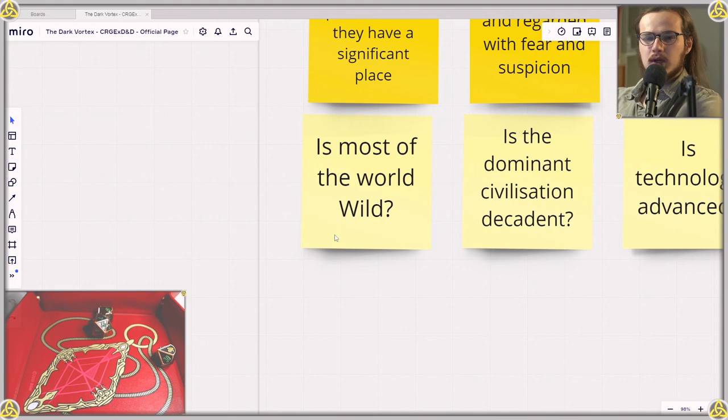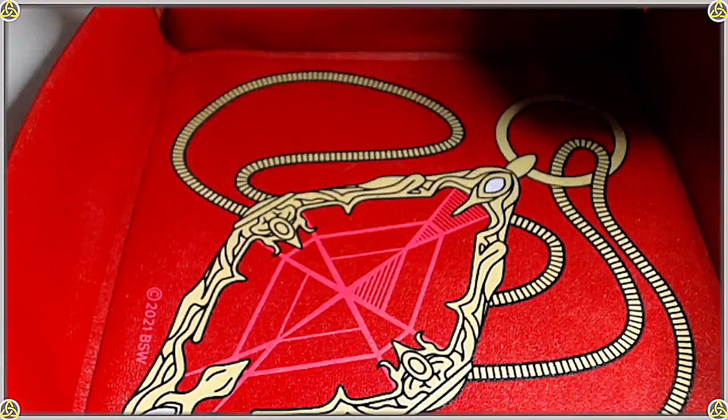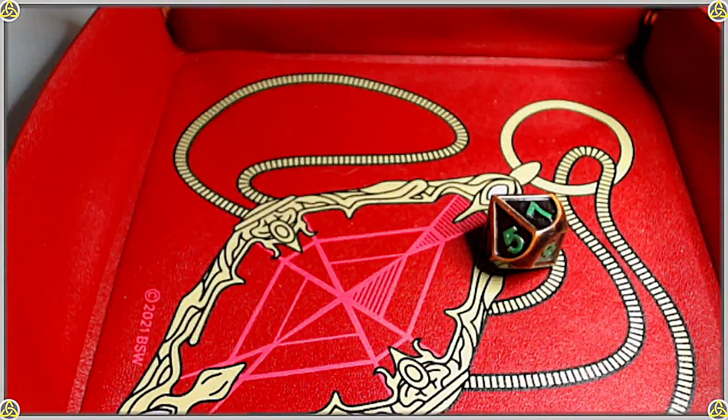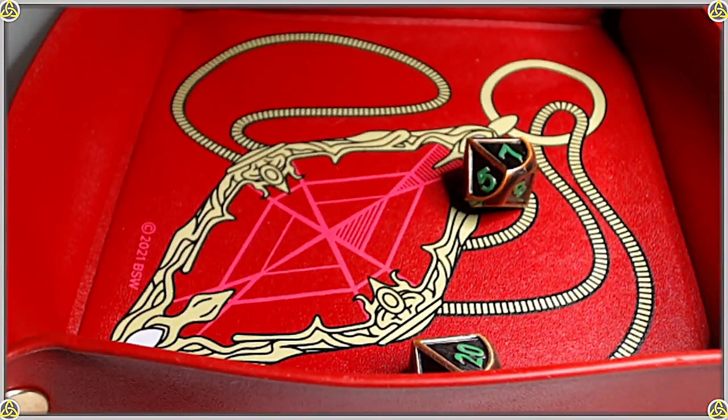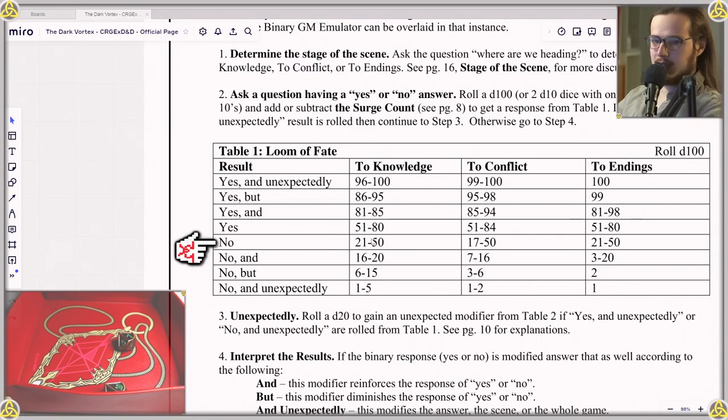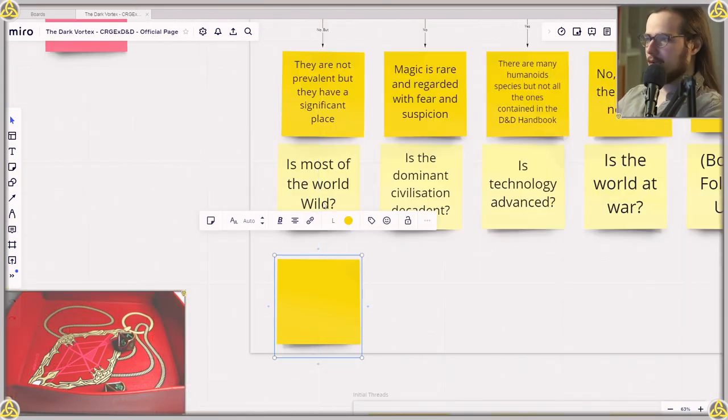Is most of the world wild? 27, a plain no. And it kind of makes sense with the fact that most of the world is known. So most places in this world are inhabited to an extent — there are kingdoms a little bit everywhere, settlements and trade perhaps.